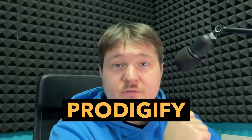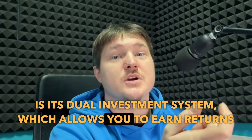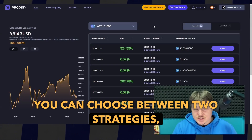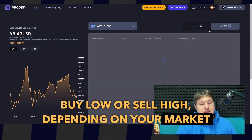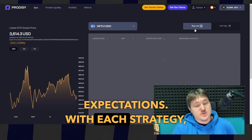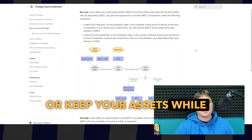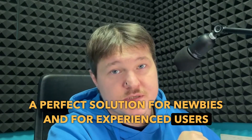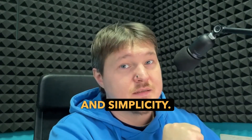The standout feature of Prodigy 5 is its dual investment system, which allows you to earn returns regardless of market conditions. You can choose between two strategies — buy low or sell high — depending on your market expectations. With each strategy, you either secure your target price or keep your assets while earning yield. This makes Prodigy 5 a perfect solution for both newbies and experienced users, combining high yields with flexibility and simplicity.